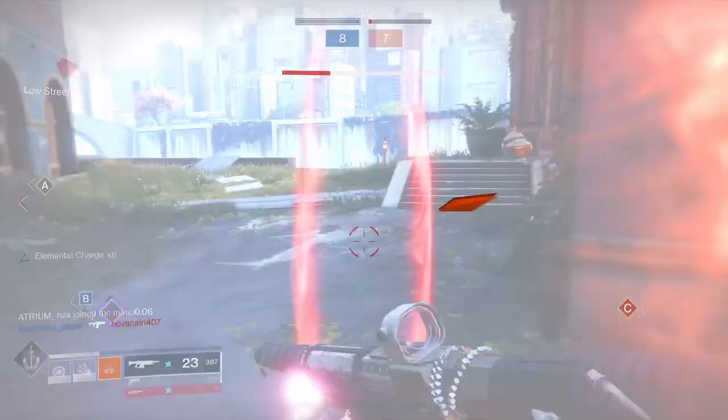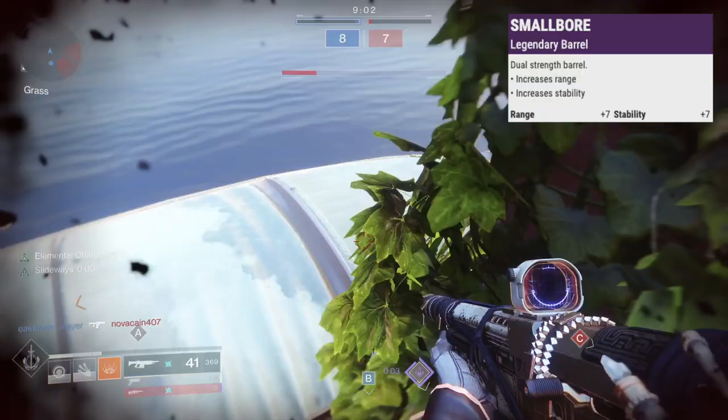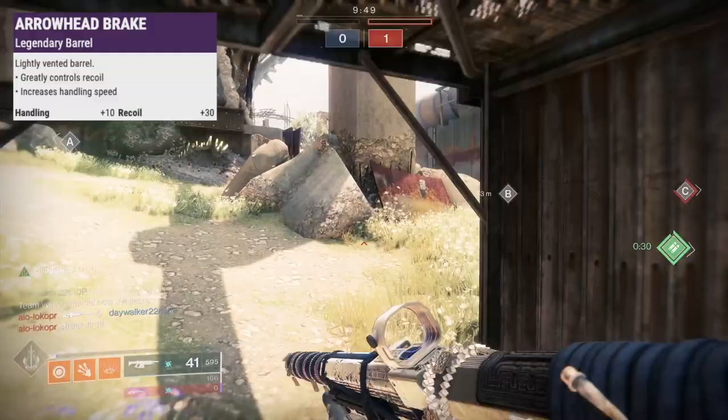For barrels, Smallbore gives 7 range and stability, Corkscrew adds 5 range, stability, and handling, Fluted Barrel gives 5 stability and 15 handling, Arrowhead brings 10 handling and some recoil control, Hammerforged adds 10 range, and Polygonal does the same for stability.